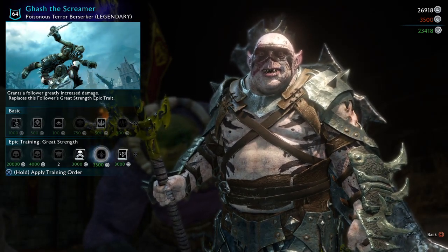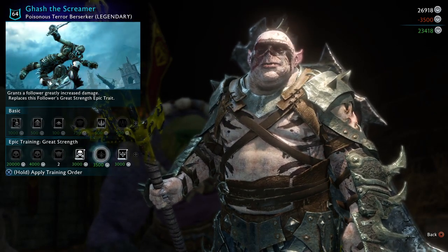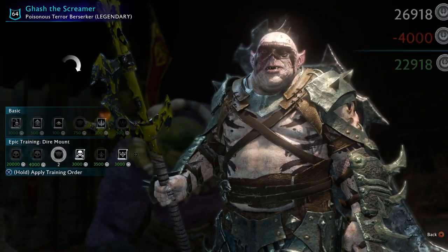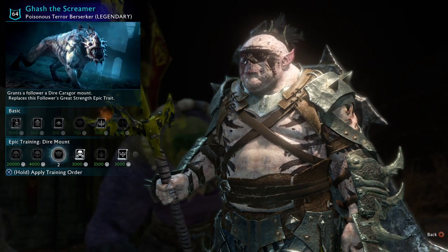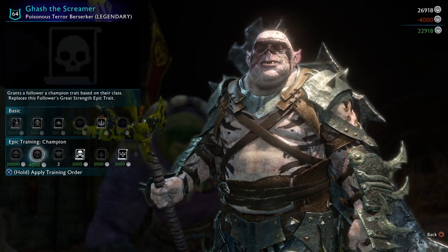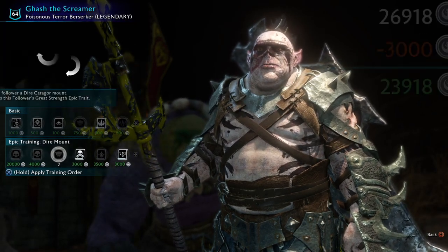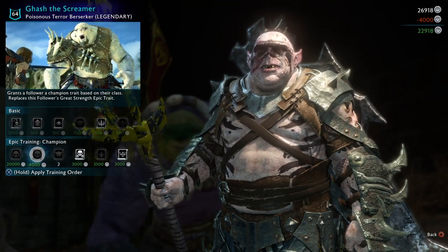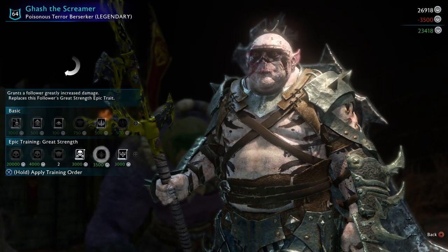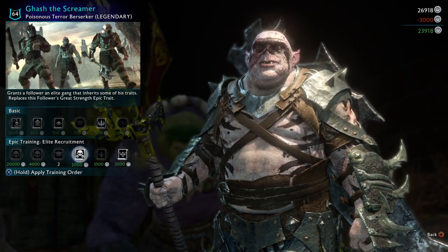So just to recap: find a berserker that's common or epic, doesn't matter. Keep giving him the champion epic trait, swap with another trait, keep giving him the champion trait again. Once he's ready, then you make him legendary, and if he gets a fire warder, keep giving him the champion epic trait again — back and forth between different epic traits — and eventually you will be able to change the warder. Hopefully that makes sense.